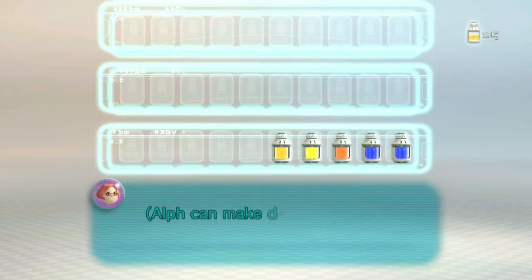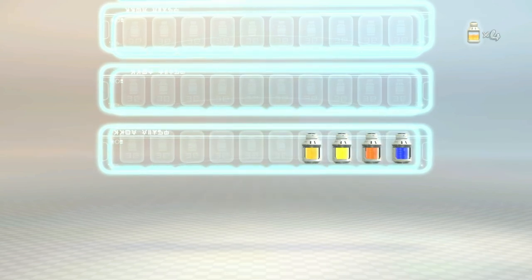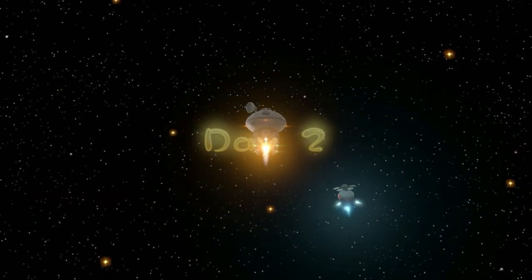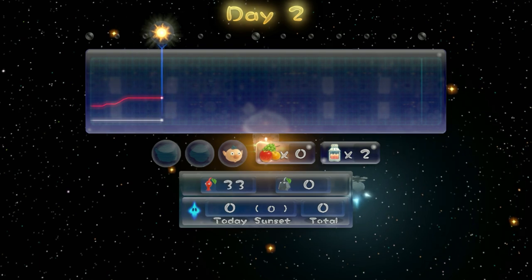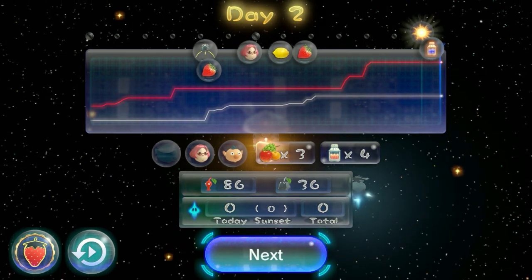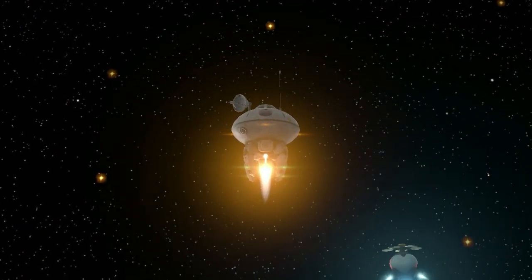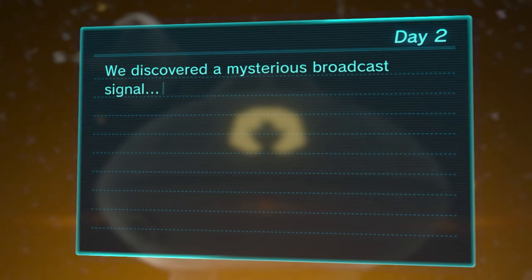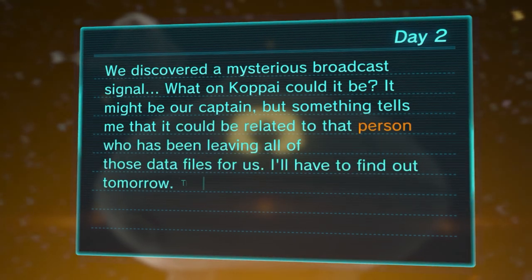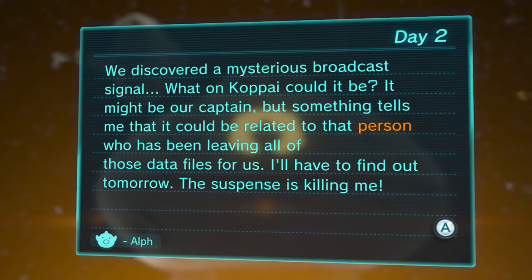I'll ration out the food supply — Alf can make do with a slightly smaller portion. This is great, we actually have a little bit of a juice buffer. Day two's report — look at how much progress we made: three fruits already, we got Rock Pikmin, we got Britney, we got the Rock Onion, and we have four days' worth of provisions — double what we had when we started the day. Day two: we discovered a mysterious broadcast signal. What on Ko-Pi could it be? It might be our captain, but something tells me it could be related to that person who's been leaving all those data files. I'll have to find out tomorrow. The suspense is killing me, Alf — see you guys tomorrow!